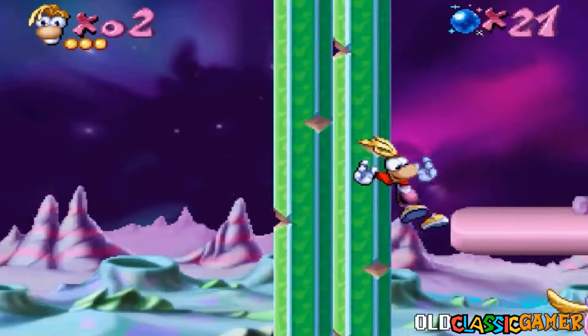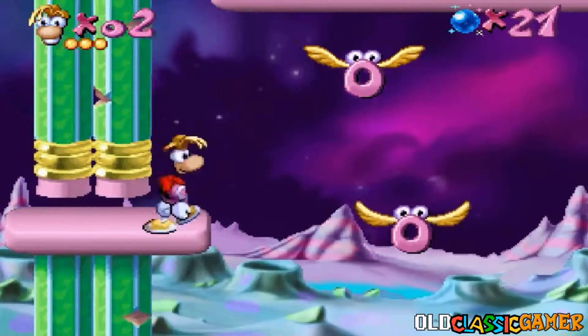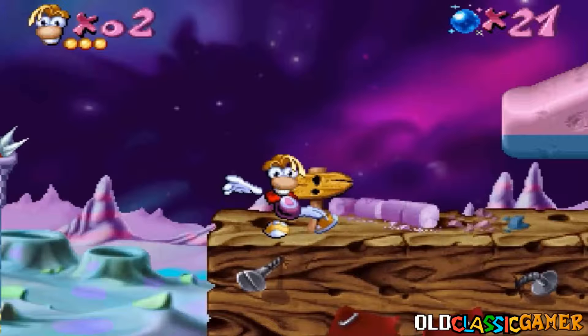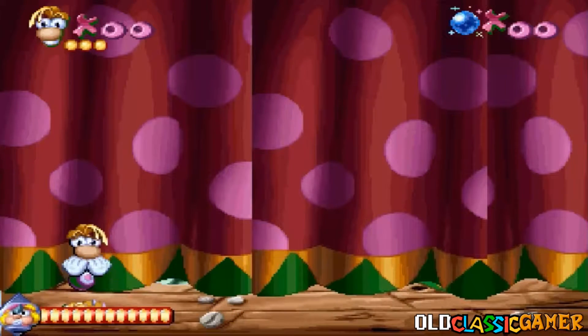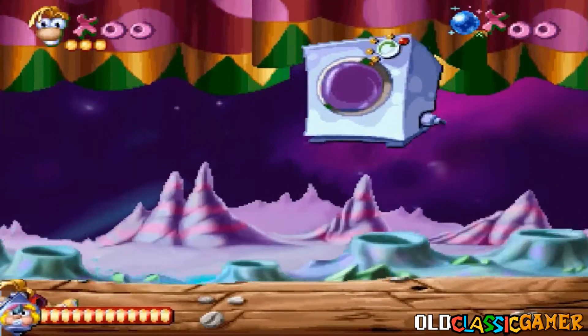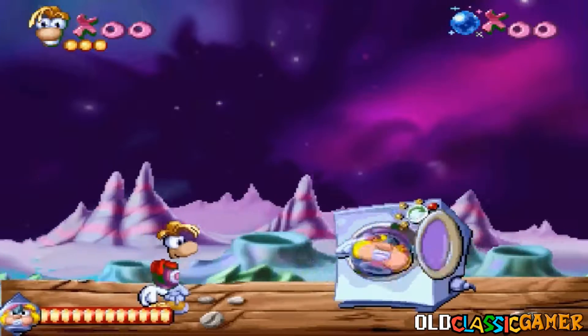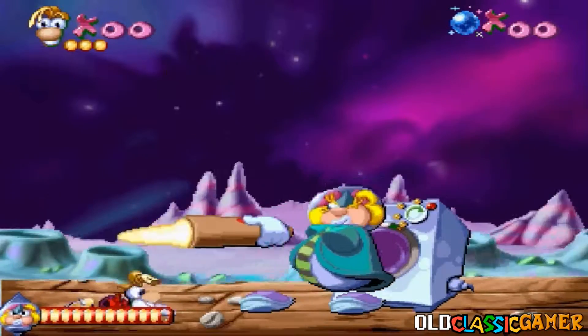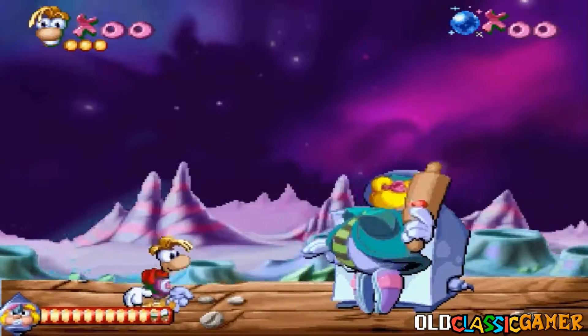Now we can finish Phase 3 and Space Mama. Here is the exit. This boss is a bit tough in my opinion, though not that much — you need to know the pattern. At the beginning of the boss battle you should be in the corner and wait for the washing machine to drop down. Then Space Mama is gonna get out of the washing machine and the fight begins. Lasers and stuff.